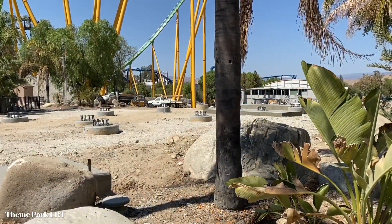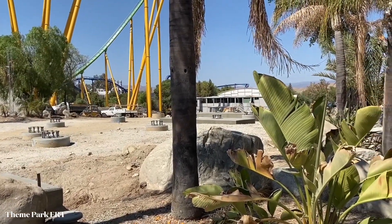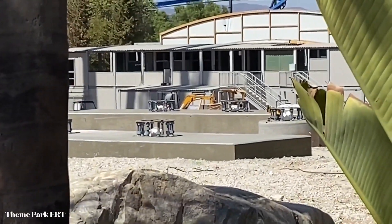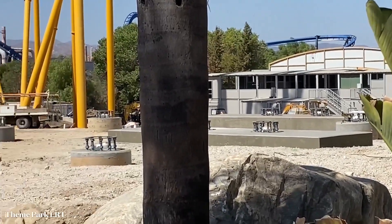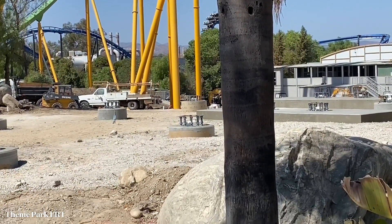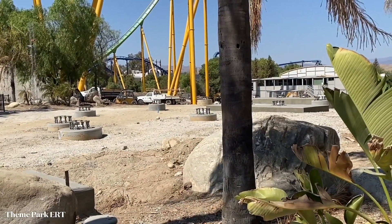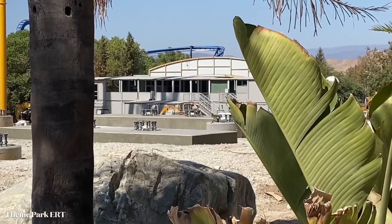Here's a view from over by the barbecue restaurant tables of the site, as well as the station. There have been a lot of big foundations unveiled since we were last here last week. These footers and foundations look a lot bigger than the ones on the east coast — and they sit a lot wider too. We'll get another look from another angle in a second.